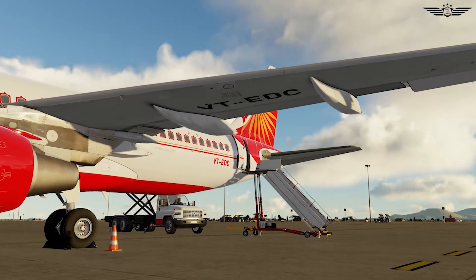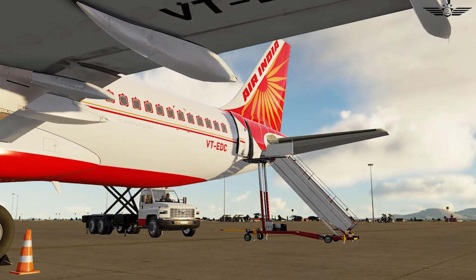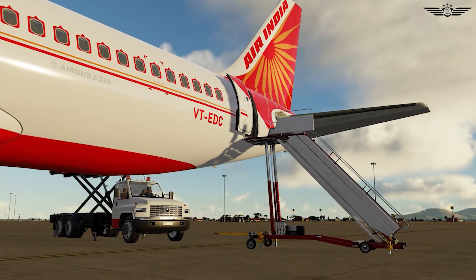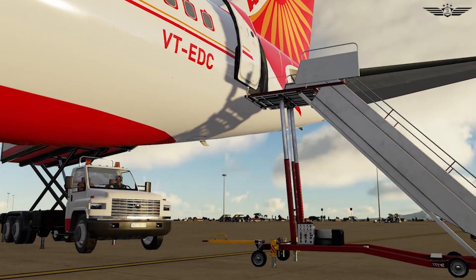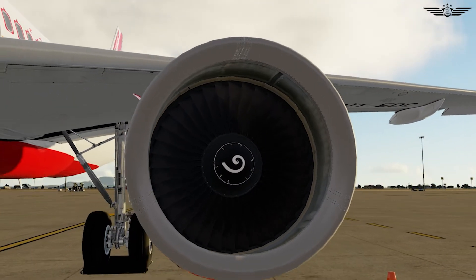Hello everyone! Welcome back to the second episode of the Airbus A320 simulator series. In this video, we are going to look at the exterior walk-around of the A320. If you haven't checked the first episode, I would suggest you watch it now from the i-card before you continue, because the whole series is based on the sequential operations of Airbus.